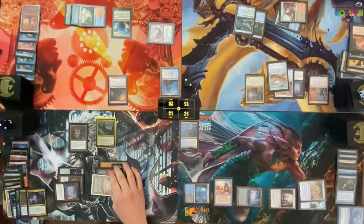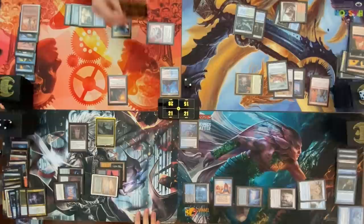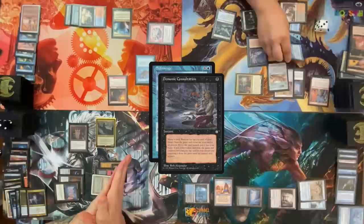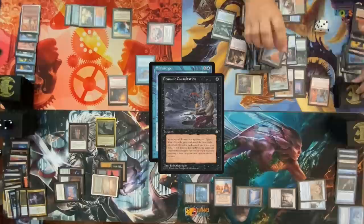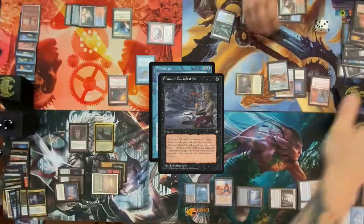LED in hand. Did you want to attack before doing any of these things? No, not Lion's Eye. I'm gonna go to combat, attack Camry. Before damage, I'm gonna cast Submerge targeting Idris. Cast Demonic Consultation naming Pact of Negation. Both win conditions — Jace and Thassa's Oracle are gone. I have great news — you're gonna get to kind of the Submerge. I played that so wrong. I'm going to pack.